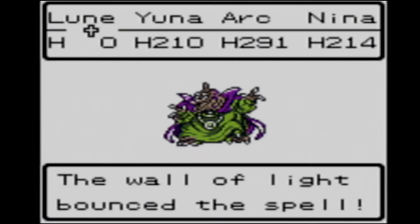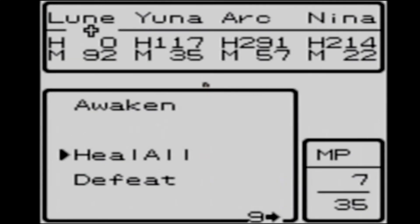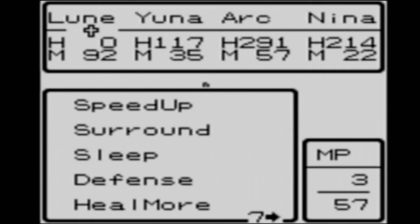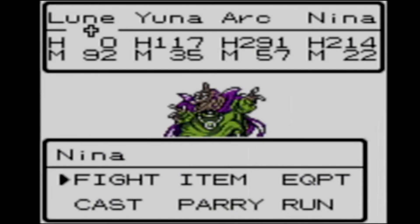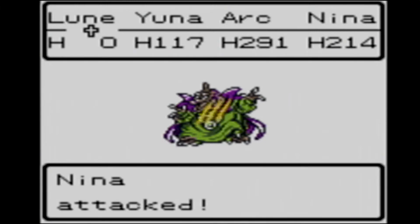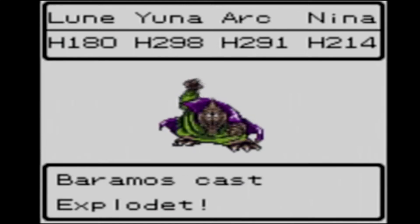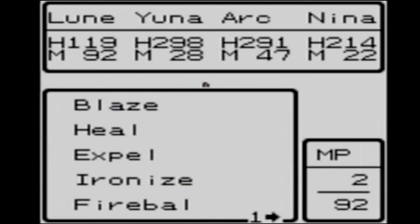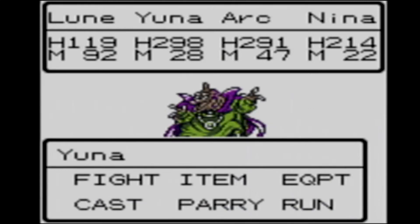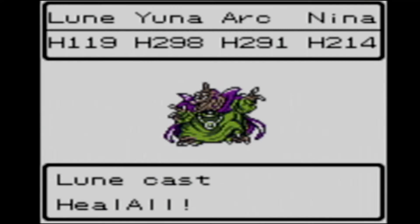Kind of wish I hadn't messed up and forgotten to change the weapons because the amount of damage I'm going to do is pretty bad. Oh, is loon down? That's not good. Okay, Yuna can heal herself. Arc is going to want to use Vivify — see if we can bring loon back to life. And we'll just attack with Nina. Okay, we'll get loon to heal himself and we'll just send out a whole load more attacks. Oh nice, a critical hit — 238. Decent.